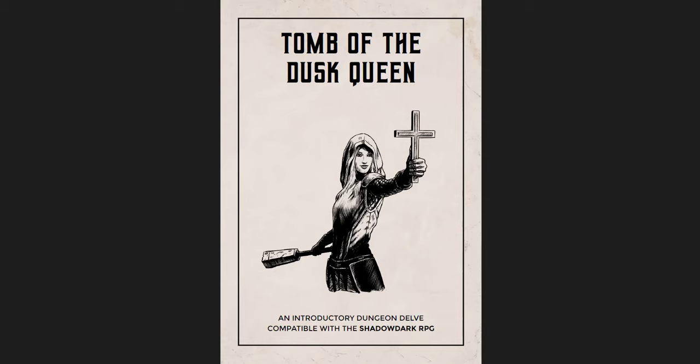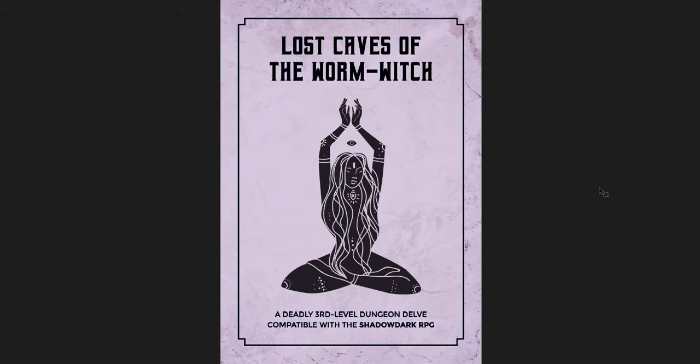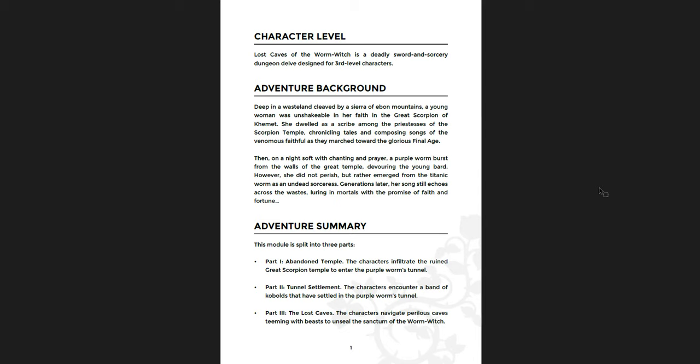The second adventure is the Lost Caves of the Worm Witch, which is a deadly third-level Shadow Dark dungeon delve — a Sword and Sorcery dungeon designed for third-level characters. A really fantastic adventure. The adventure background is a really cool idea: there's a sort of desert wasteland where a scorpion temple was worshipped, but then a purple worm bursts through and ruins everything. Yet the priestess who worshipped there isn't dead. You have the abandoned temple itself, the tunnel settlements where you follow where the purple worm tunneled through, and then the Lost Caves — the sanctum of the Worm Witch.